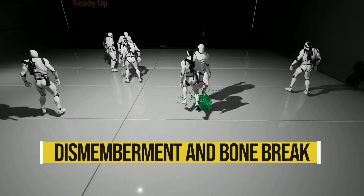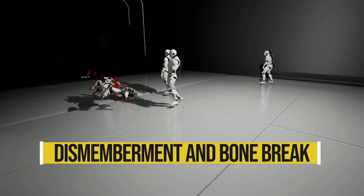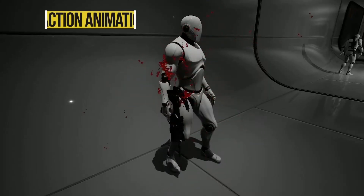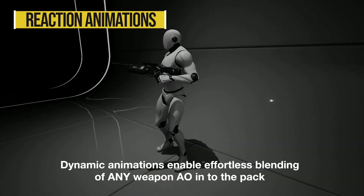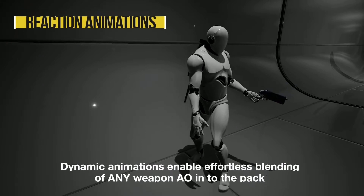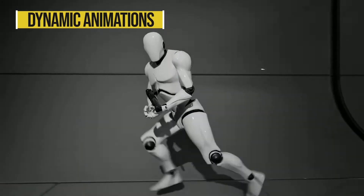The first one is the Dismemberment and Bone Break — the Ultimate Bone Break Dismemberment and Gore System — and I've got to say this one does look great. It is fully networked and replicated with a full body damage system with individual bone health, 16 different damage states, body part dismemberment as well as bone breaking. There's also a knockout system with replicated ragdoll, though that is experimental at the moment.